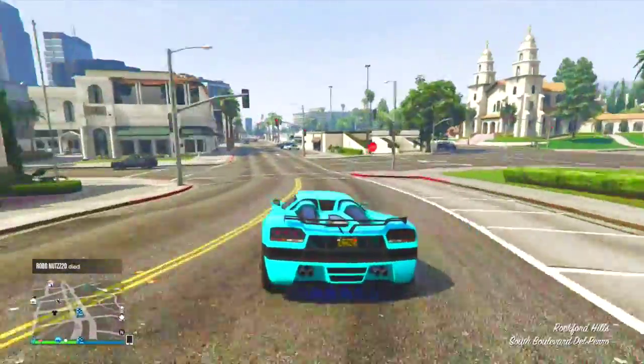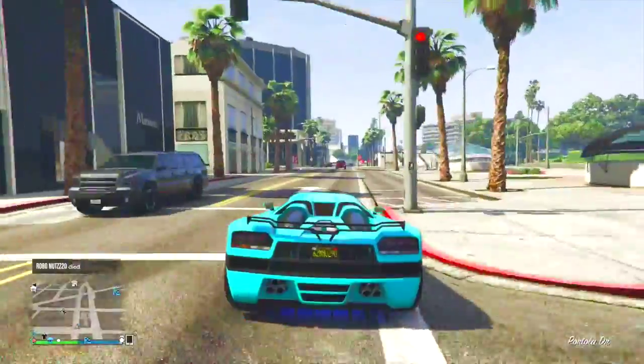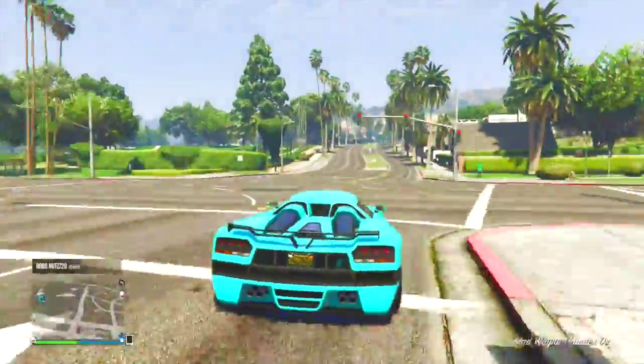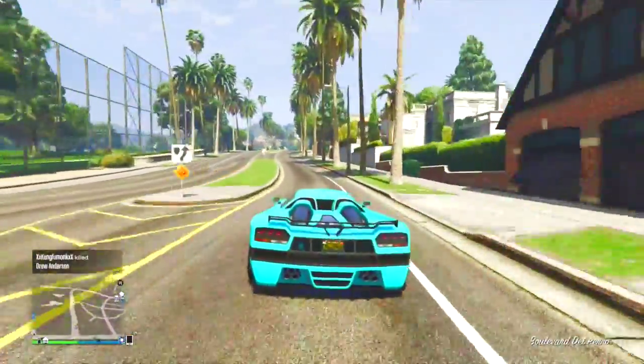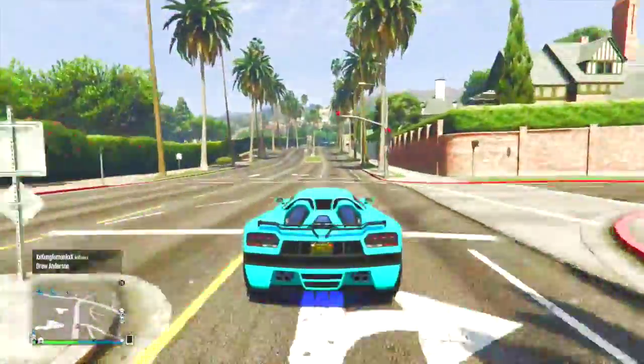As you can see on screen now, the paint job is a very nice light blue colour and it's not that hard to get. This paint job looks the best on things such as the Adder, the Entity, the Zentorno, and probably any other supercar there is in GTA.